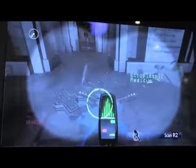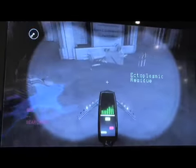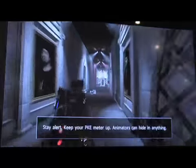What's the PKE meter like, how does it help you through the game? Well, right here we are scanning the slime and we see the ectoplasmic residue from where the ghost flew through. It works as a hot and cold meter, kind of like a dowsing rod. The color it displays shows what you're looking at — when it went red, it detected an enemy present. It's going to be green when it's just detecting something amiss in the environment.